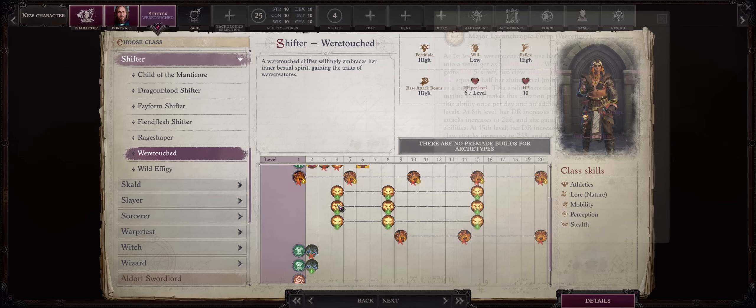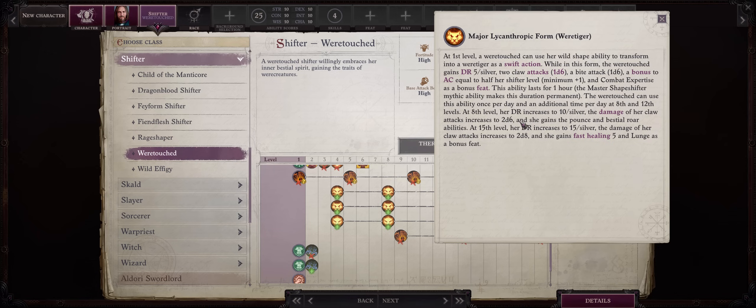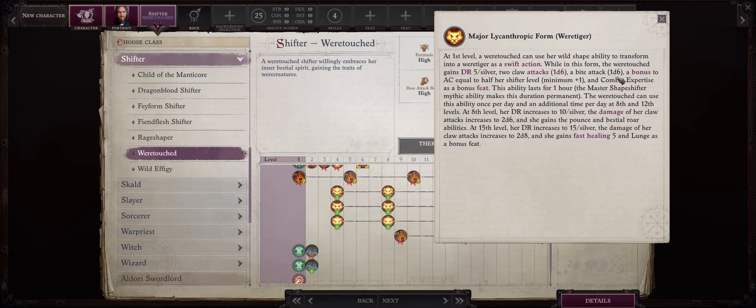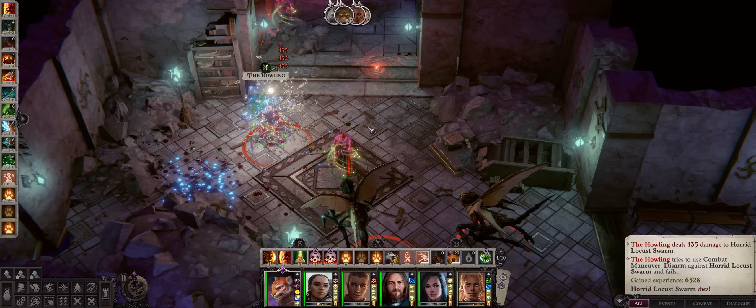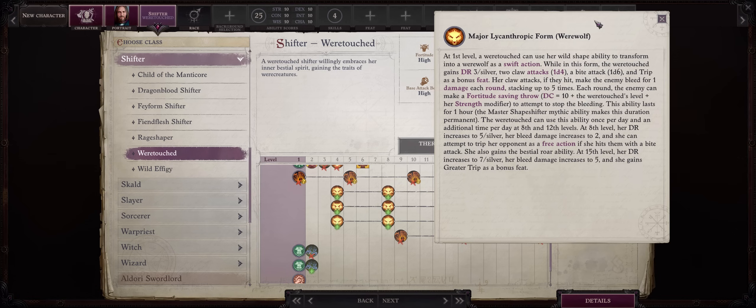War Tiger on the other hand is the best of the three for tanking. You start with the highest damage reduction of the three — DR 5 — which is quite respectable for level 4 since enemies won't be able to bypass it, at least not so early. Your most unique ability is higher AC equal to half your Shifter level. You'll even get the Combat Expertise feat for free, which increases your AC even further. At level 8 you get DR 10, and even DR 15 at level 15. You'll also get the Pounce ability, which is great because you can charge and full attack without having to rely on a Skald, and even 5 regeneration for free and the Lunge feat at level 15.